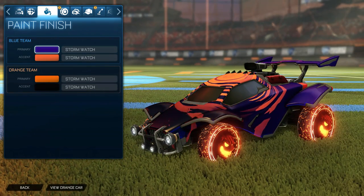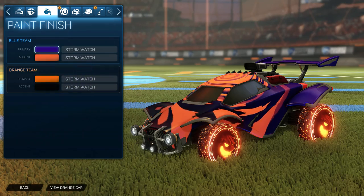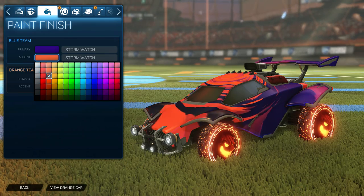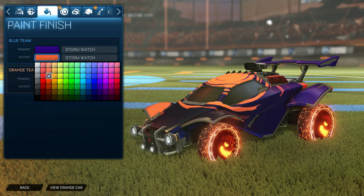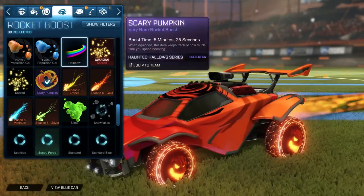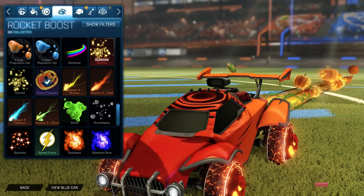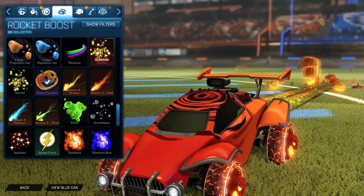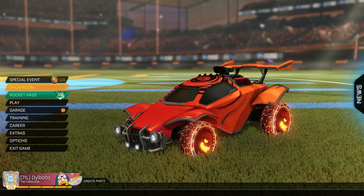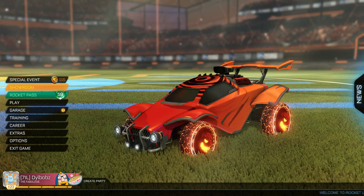For the blue team primary color you want to go for the bottom right — that's the purple again, which is quite Halloween-like. For the orange accent you want to go three down and three across and it matches the pumpkin quite well. You could mess with it yourself but I think I've found the best way. For the boost you want to use Scary Pumpkin, which is from last year — it's a quite rare boost and it obviously fits the pumpkin theme really well. A topper is optional, and the decal can be anything, it doesn't have to be Storm Watch.